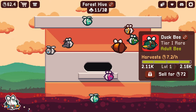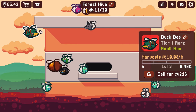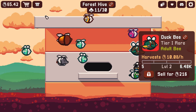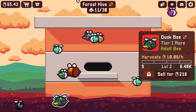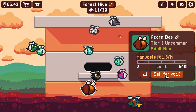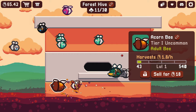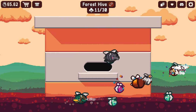We're going to sell all of these guys that are not rare or above. Now it's almost time. I'm torn on the duck bee — 10 coins an hour, or do we sell it for 216? We can easily level this guy up. Do you see how this is addicting? I'm going to pause it, walk away from my computer, and check back with you all in a bit.